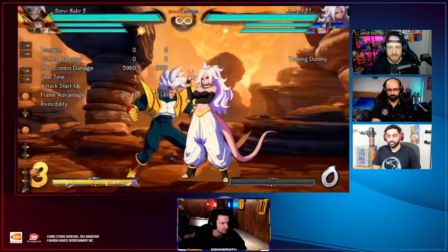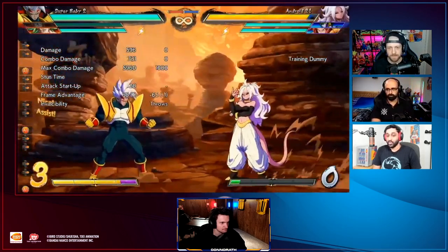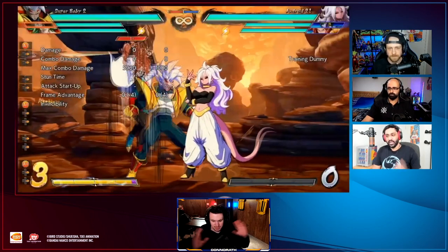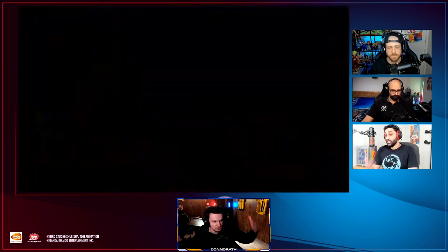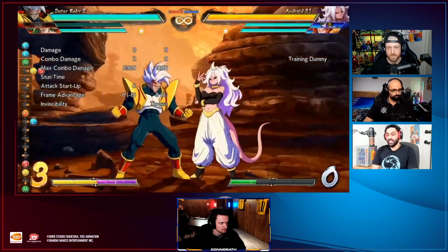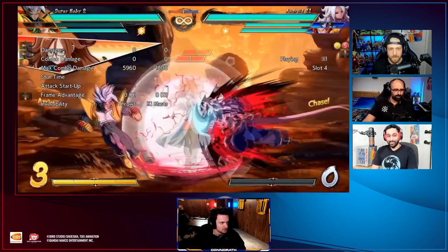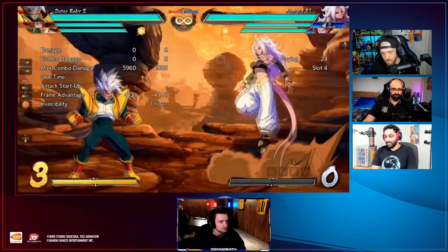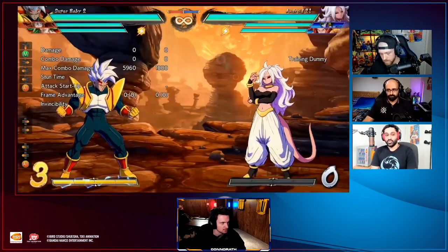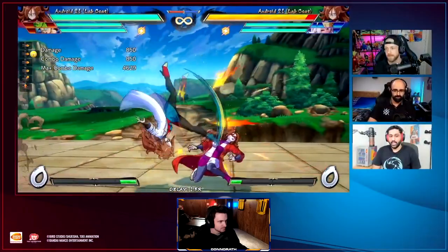Her A assist is very, very similar to Yamcha's assist. So Yamcha is basically out of the game now - he's just irrelevant to the core. We have a Yamcha assist right here, we don't need Yamcha anymore. He's dead, he's bottom tier now. Yamcha's out of the game for sure. Her B assist is a barrier, and it has basically the same frame data as Android 18. So she has the same barrier frame stuff as 18.